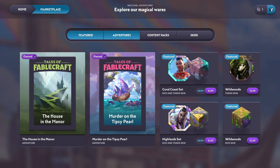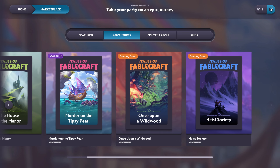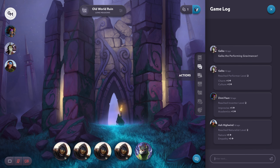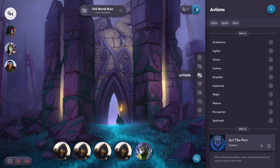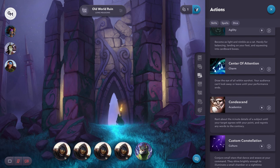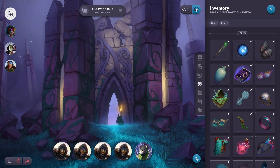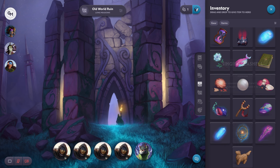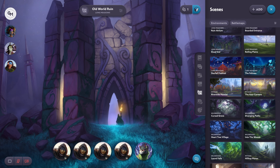Early access does leave a lot to be desired, but that's a good thing, because what I found here — although it might seem like a basic set of presets — is actually a streamlined, faster, smoother, and more convenient way to run quick pickup games. Missing a main session of Pathfinder and Fantasy Grounds Unity but still want to run with some of the crew? Fablecraft is a great option.